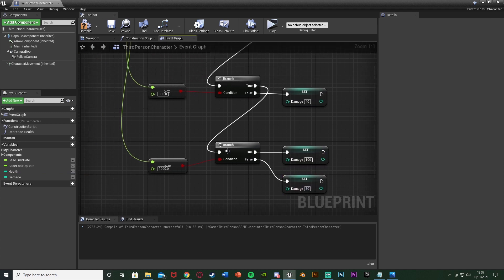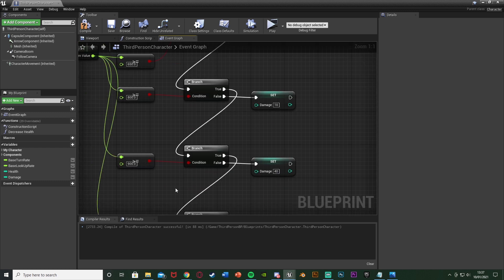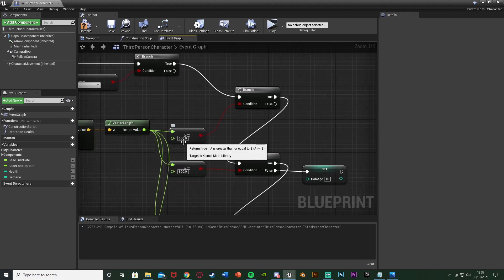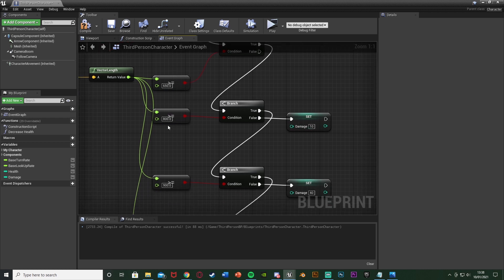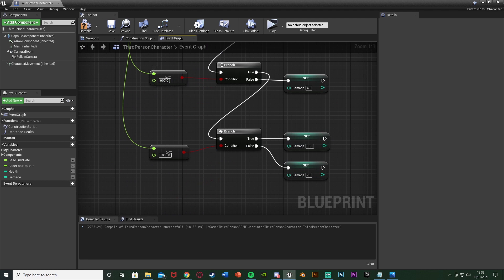To run through what we've done: when we go into the falling movement mode, it gets our speed. If it's less than 650, no damage. If it's between 650 and 800, it will do 10 damage. If it's between 800 and 900, it will do 40 damage. If it's between 900 and 1000, it will do 70 damage. And if it's above 1000, it will do 100 damage and just kill the player.